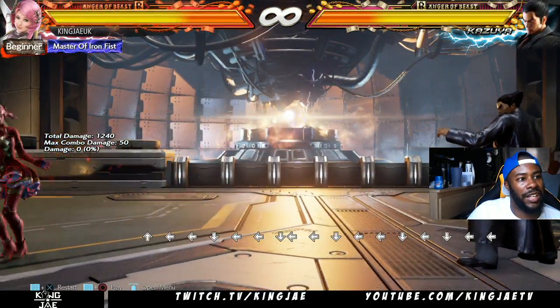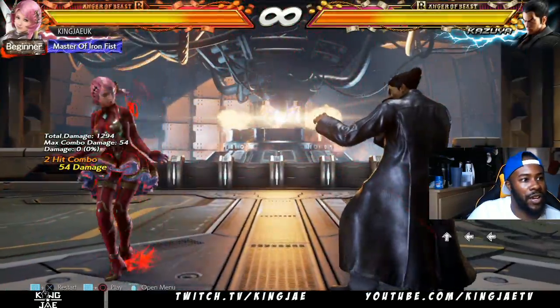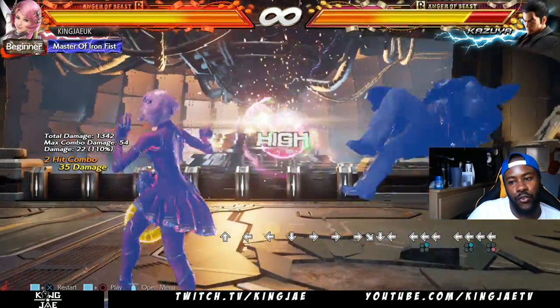Full forward one plus two gets you a forward one plus three — that's what I was telling you about before, you can get that as a combo. And if you do back back two, back two four, that's the mix-up.